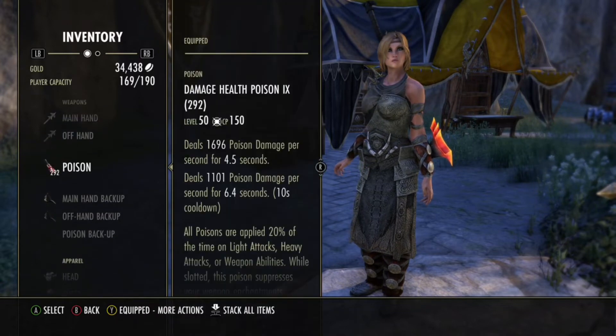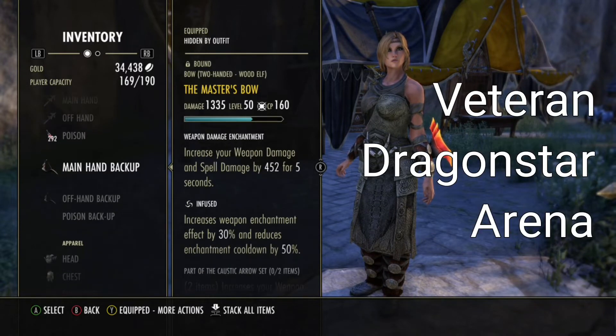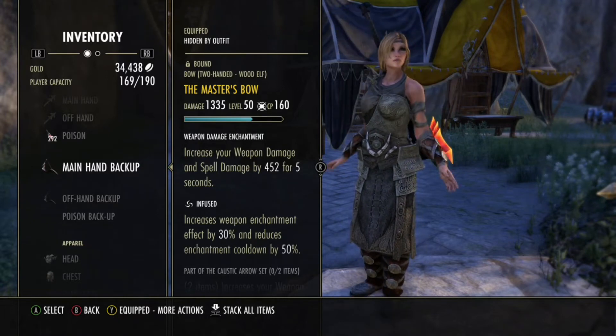And Double Dodge — you've already seen them, still using them, I love them. Master's Bow, Infused with a Spell Damage Enchant and a Weapon Damage Enchant on it — really just like 750 weapon damage unbuffed from this thing alone.